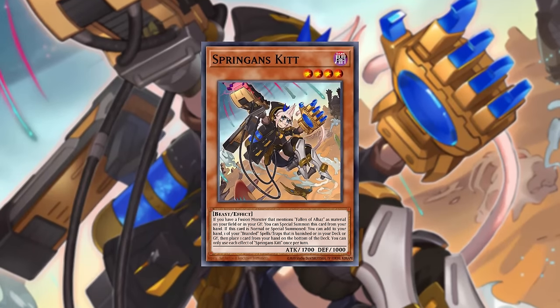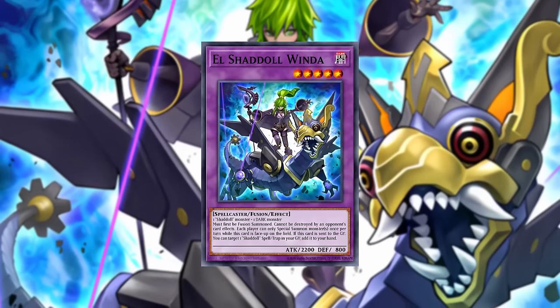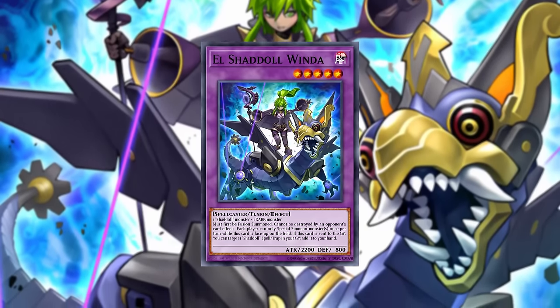We'll use that normal summon to activate the effect of a Springans Kit to grab a copy of Branded Fusion, and eventually we'll make our way through the entire engine to get to a Shadal Winda summoned during our opponent's turn. This is four fusion engines coming together in one single combo, and honestly this was so fun to make.